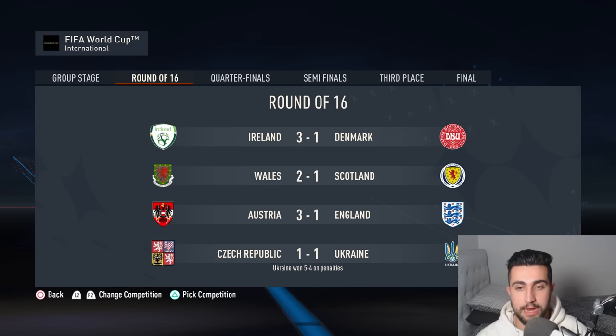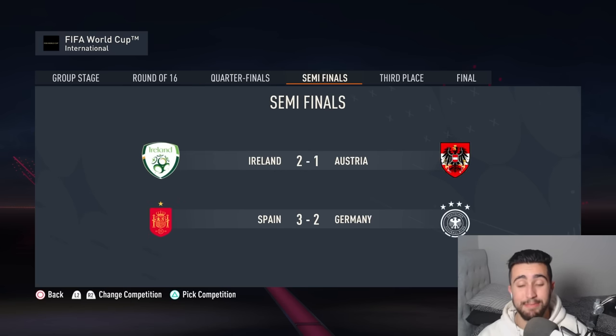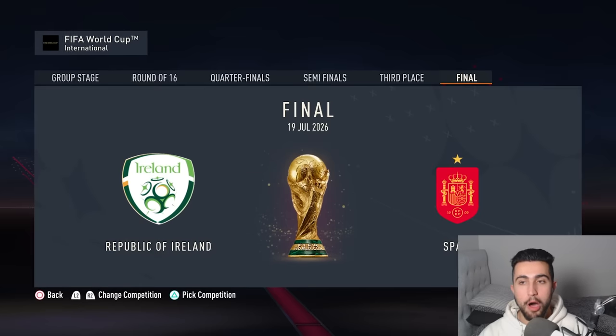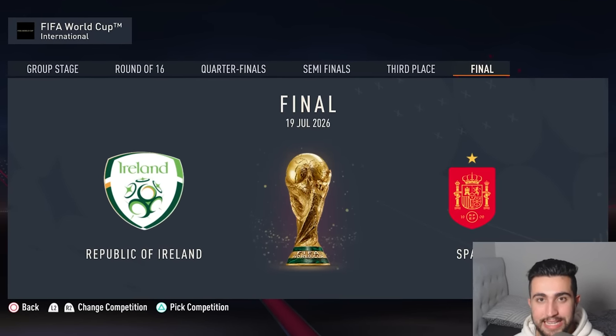In the round of 16, England are knocked out. The Czech Republic were defeated by Ukraine. Wales took on Scotland in a UK derby. Ireland progressed past Wales. We had Spain beating Brazil and Germany taking down France both 2-1. In the semi-finals, Ireland defeat Austria, and Spain knock out the Euro 2024 champions Germany 3-2. And now in the World Cup final — the biggest game of this simulation so far in 2026.